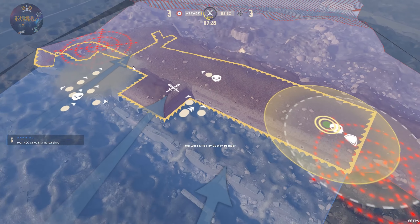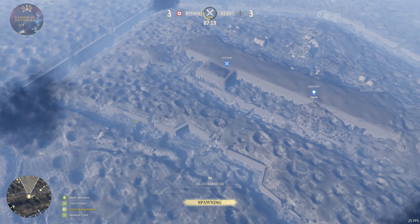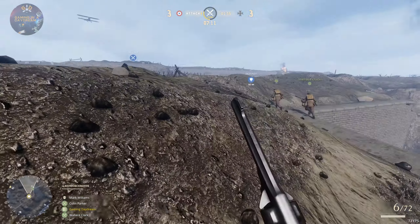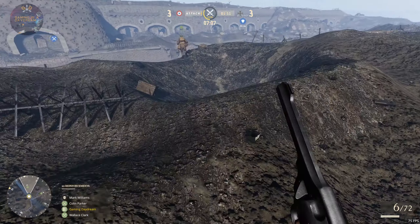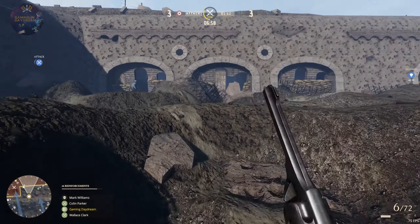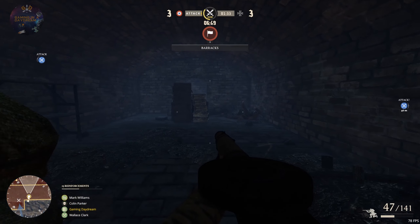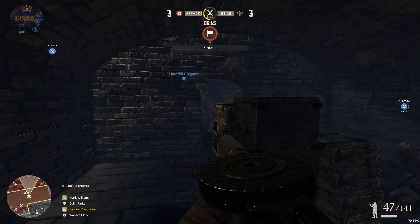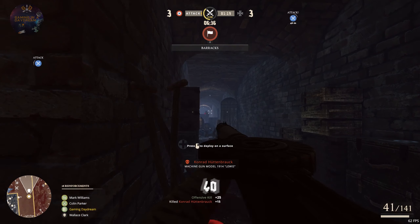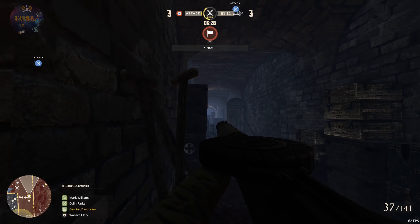How the heck did they kill me? That was a nice run. I love this machine gun, this is my favorite weapon. The Germans had one submachine gun that we used in my Central Powers campaign that I really liked, but nothing compares to the Lewis. It's just awesome — you can shoot from the hip.